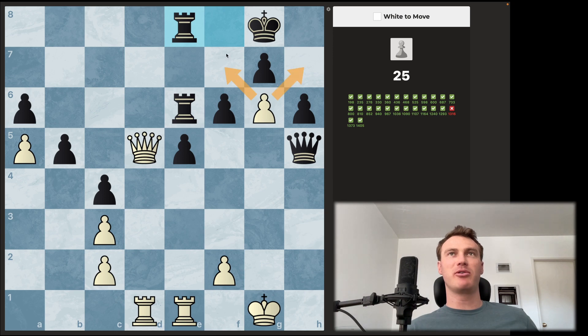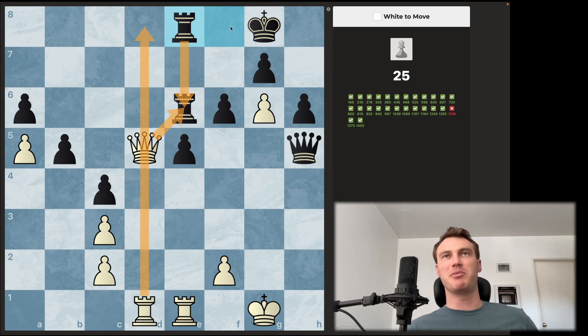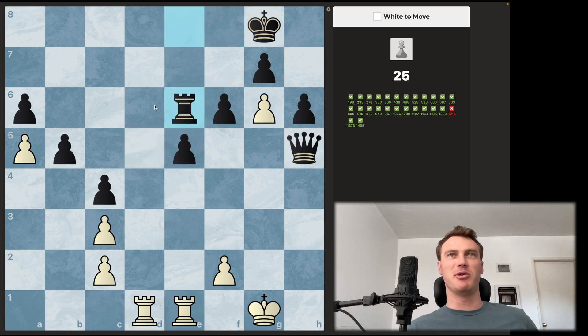Really strong back rank problems in this puzzle. Checks and captures — queen takes e6 is a check and a capture, so let's look at that. If they do nothing, he might have to go here to not get mated. But let's say he takes, then we're going to go queen — rook e8, d8 — checkmate basically. But if we take and he goes king f8, we're up a rook, and we also have a mate on f7. So I think after queen takes e6, it's game over.